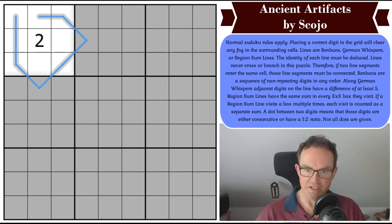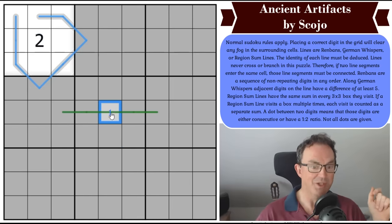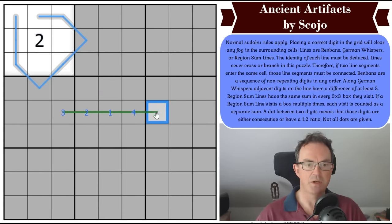Now, Renbands are a sequence of non-repeating digits in any order. I'll switch to small digits — if this digit was a one in the correct solution and I put it in as a big digit it would clear the fog, and that would be knowledge we are not entitled to know. So imagine this cell was a one and we'd worked out this was a Renban line — we would know the digits along the line would be a consecutive sequence: one, two, three, four, and five, in some order.